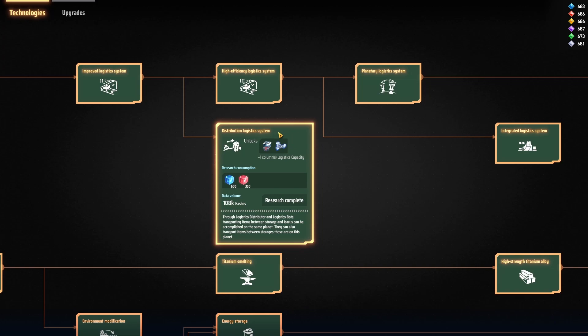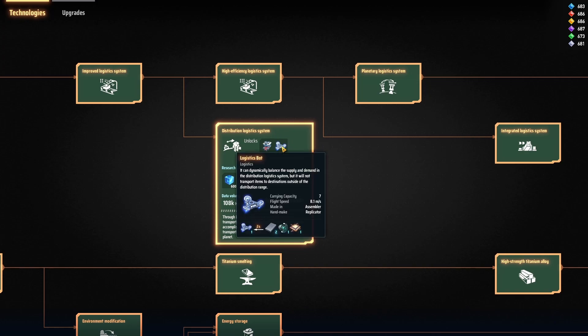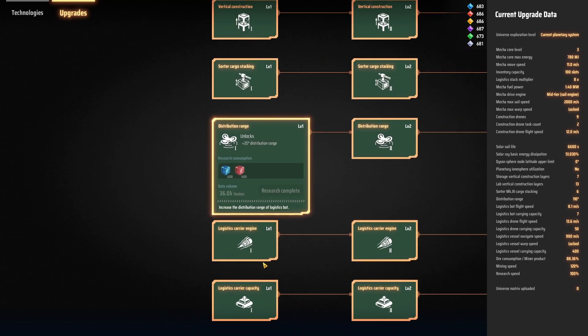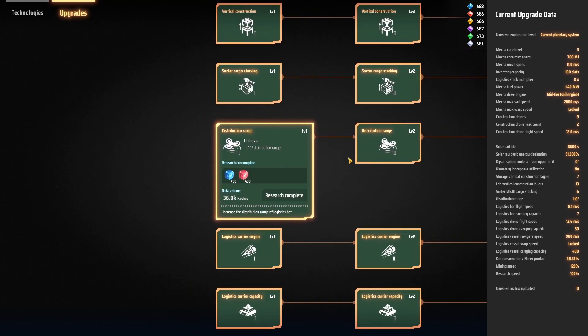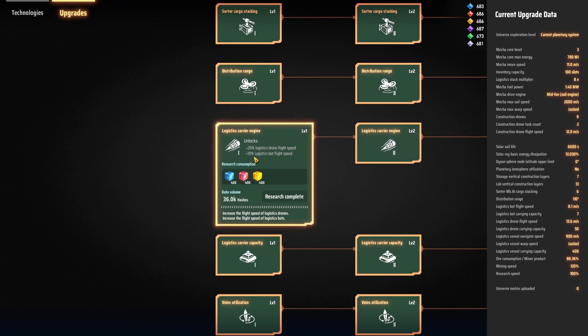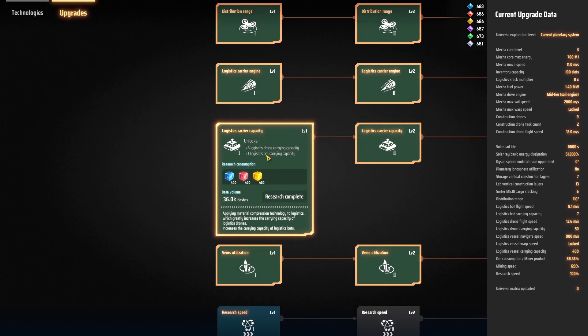The things need to be carried by logistics bots. You'll put the bots in the distributors, similar to how the planetary and interplanetary logistics systems work. We also have some additional upgrades: distribution range, which is an entirely new upgrade that will increase the range of the bots. They've also added logistics bots into the carrier engine, which will increase their flight speed, and logistics capacity, which will increase their carrying capacity.